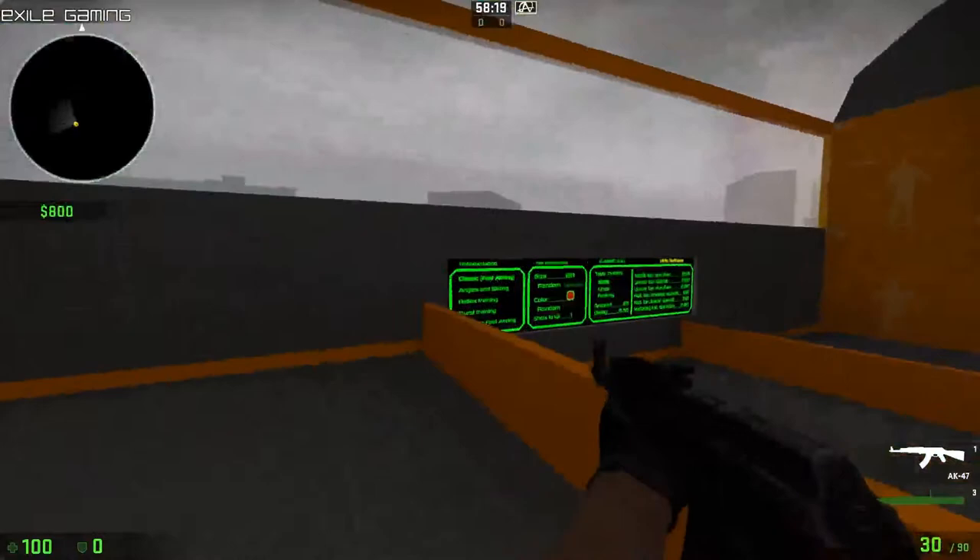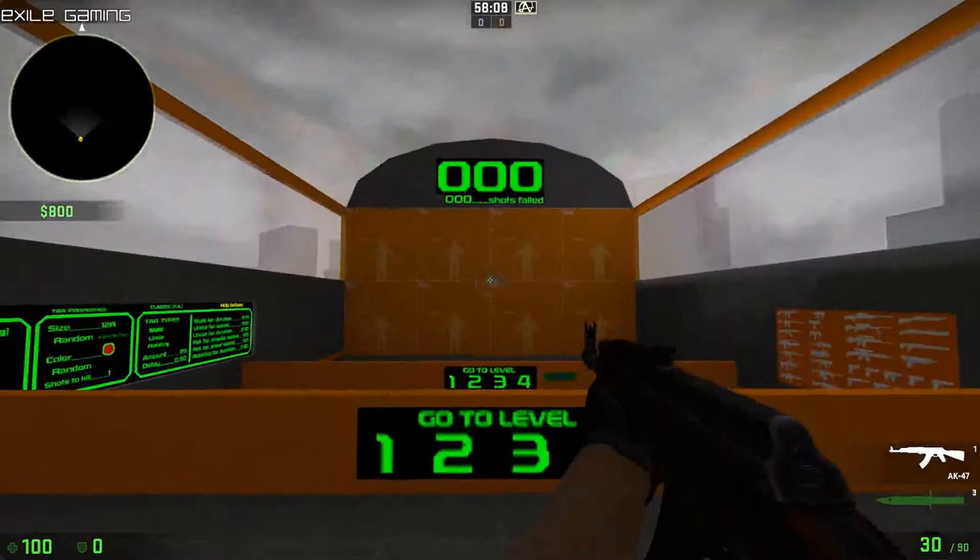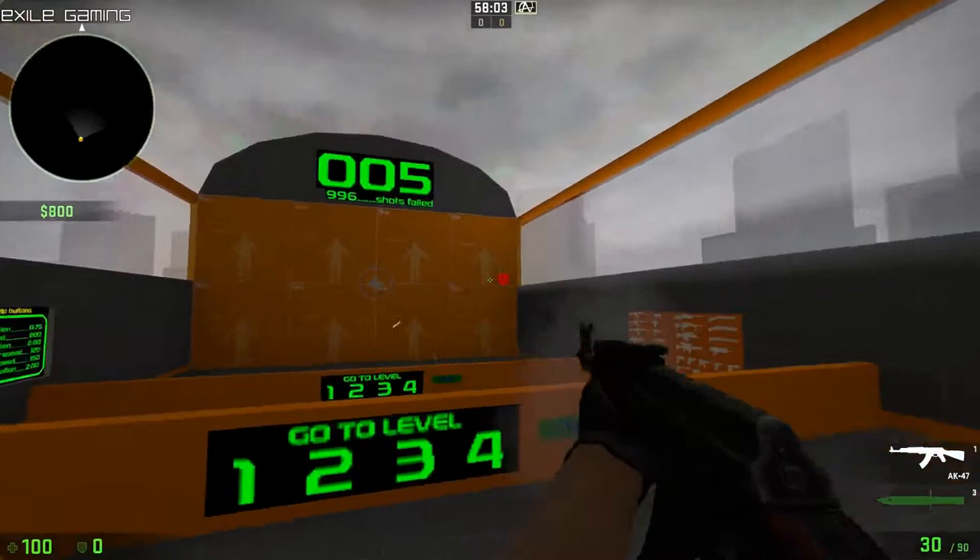Let's start with classic fast aiming. You aim in the middle, and when the red dot shows up, go across, shoot it, come back, and so on and so forth. Pretty much do that until it stops, and if you want to do it again, just start again.